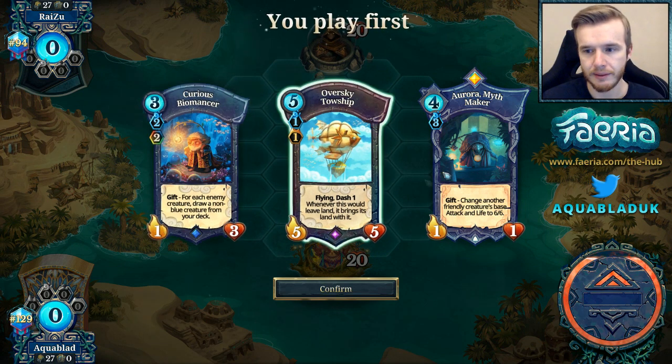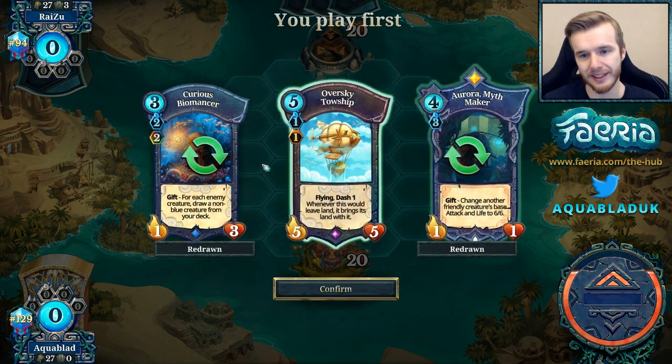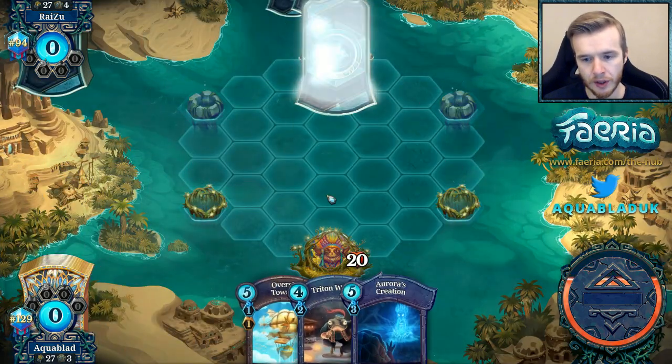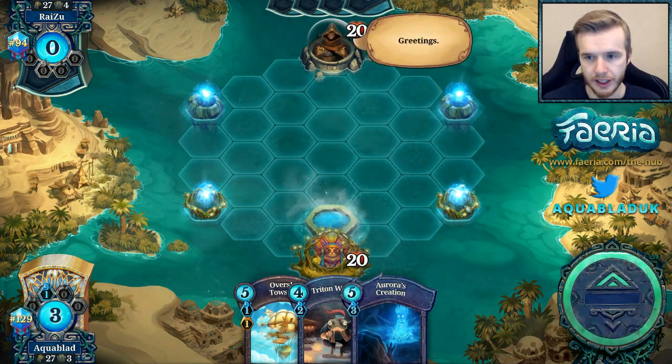Alright guys, let's see if we get a better hand. We do get a better hand this time — we can work with this. I think we throw these two, keep the Toe Ship, and we get a Warrior with an Aurora's Creation. So we have some good cards to leverage in the early game.